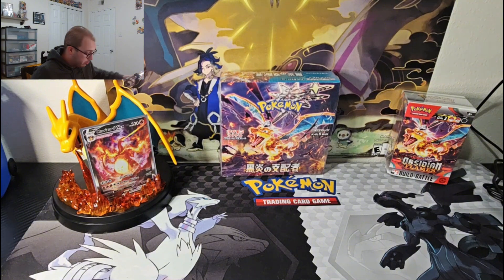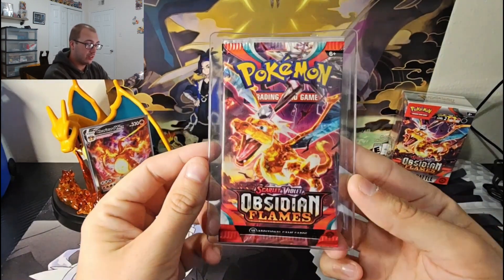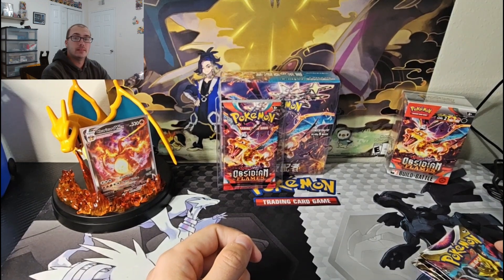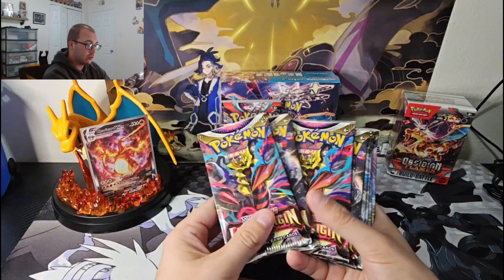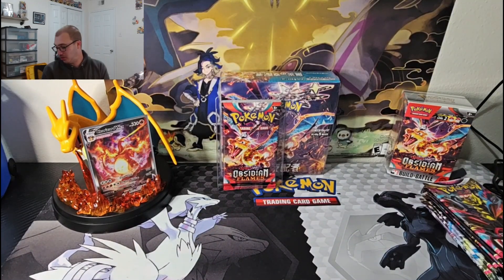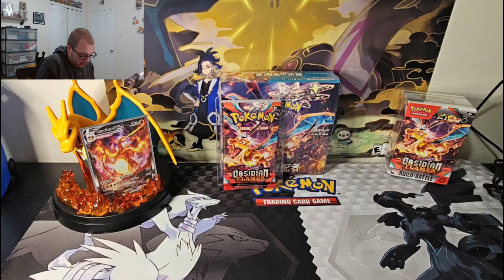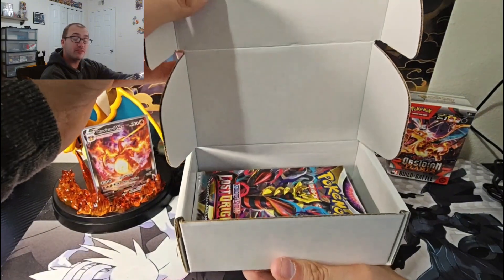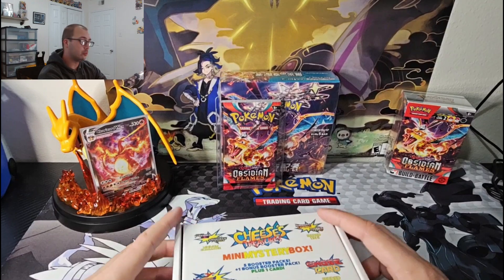Now we're getting into pretty much all the packs. This is all my English Pokemon packs — I have a binder too but didn't break it out for this video. First we have an Obsidian Flames Charizard pack. For somebody who doesn't really care for Charizard, I don't have to say more. We have Lost Origin two complete art sets, also from Cheese. I'm putting all these back in a Cheese's Treasure mini mystery box — great for storage, fits eight packs no problem. Free publicity for Cheese.